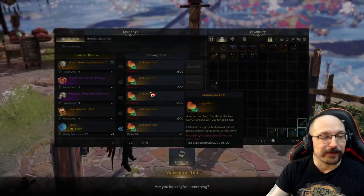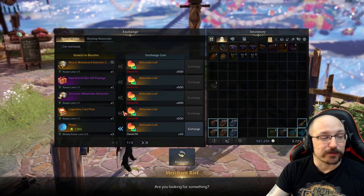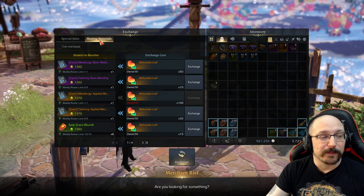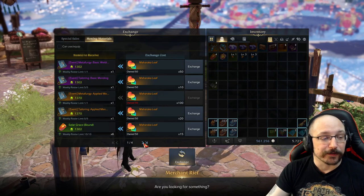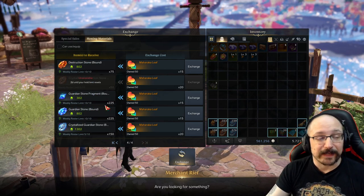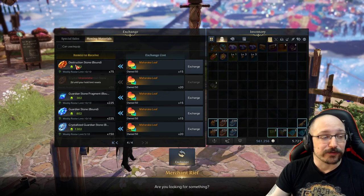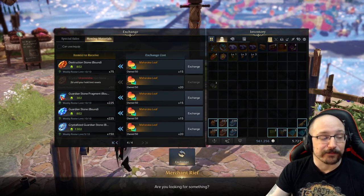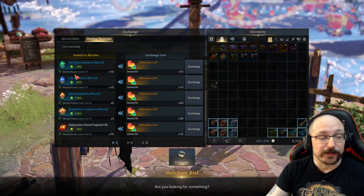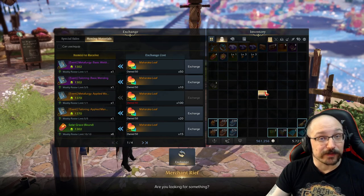The merchant at Maharaka Paradise provides stuff in exchange for your Maharaka leaves. On the first tab there's stuff that's good for your account, but on the second tab — the Honing Materials — there's just an absolute ton of these. This event is incredibly insane for catching you up to Tier 3, because it gives you the ability to buy stuff at every single tier: a whole bunch of blue, a whole bunch of red, leapstones, shards — it's just really, really great.